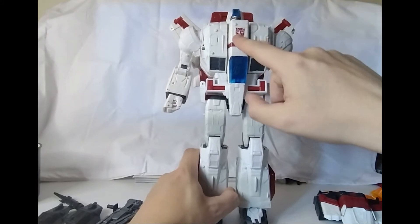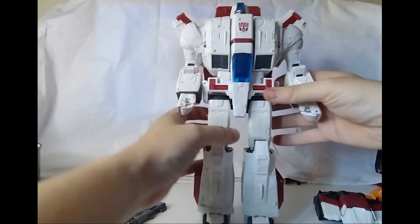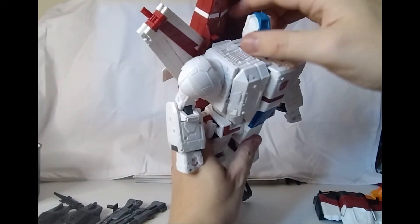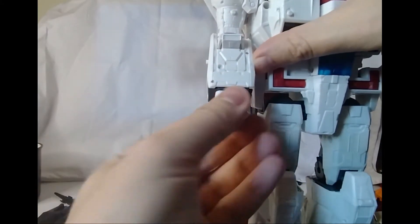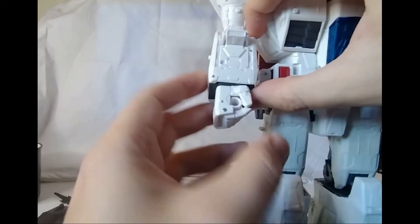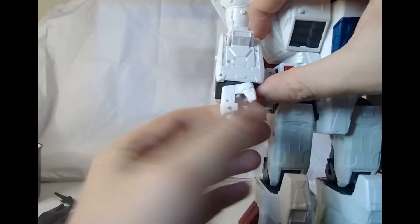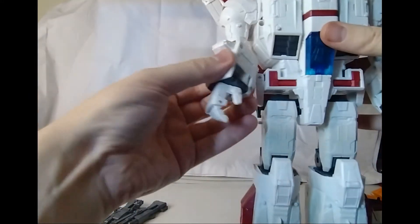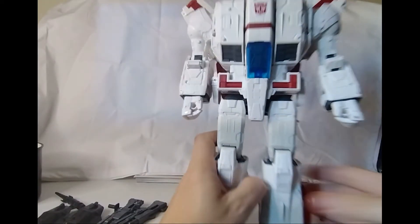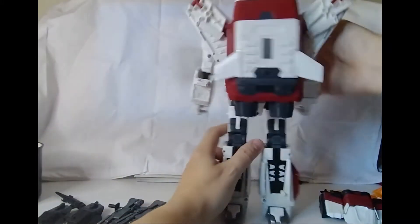That's similar to what they did with the Generations version of Dinobot, where you could flip him between Predacon and Maximal. There are quite a few features on Jetfire here. The extra weapons peg on and you can flip them back around. One thing I do like is his hand articulation — when you pull out his hand, the hole to hold the guns moves out, and I think that's actually quite a nice added detail they did with Skyfire.